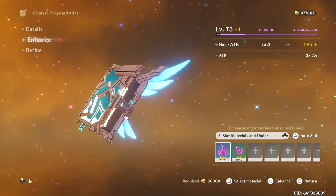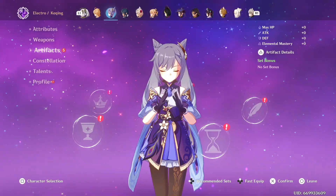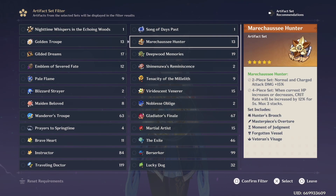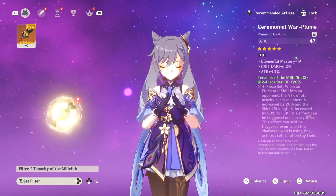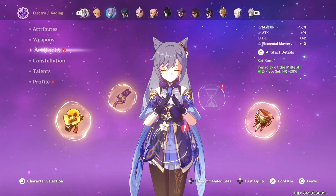Maybe we can have crazy builds or different artifact sets that you think are going to benefit my account. Here are the ones I got after farming for a while — we were able to get a flower and a feather, and nothing else.